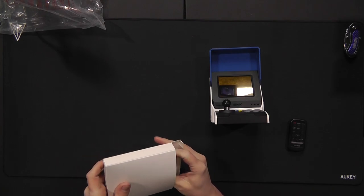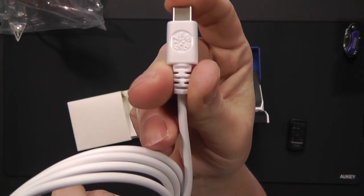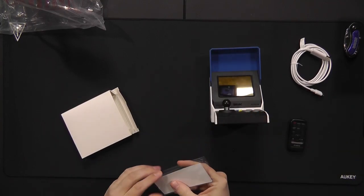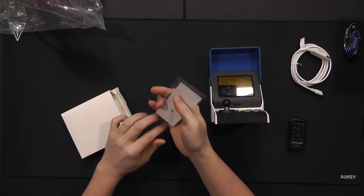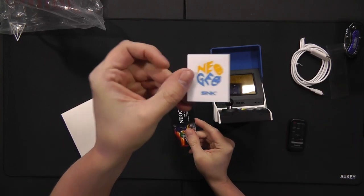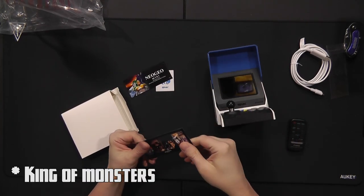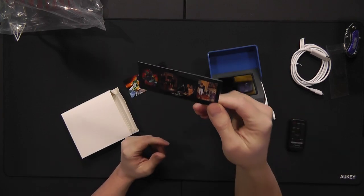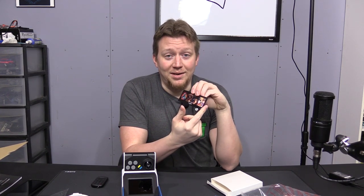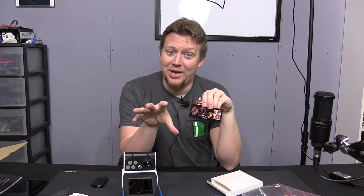We've got our USB-C cable with a little Neo Geo logo on it — nice that they included that. And we've got our stickers: a Neo Geo sticker, Neo Geo SNK, and a Neo Geo Mini sticker with King of Fighters and Metal Slug 2. What's interesting about how they set this up is — as I was talking about with the SNK system — this is how they would set up the marquees, because with the cartridge system there would be multiple games in one arcade unit with interchangeable displays, which is a cute carryover for the mini.